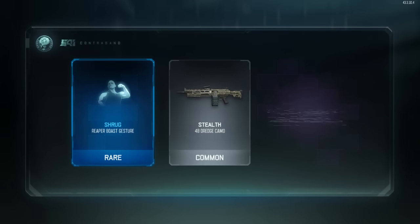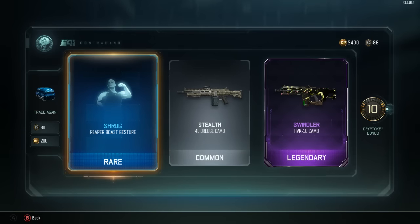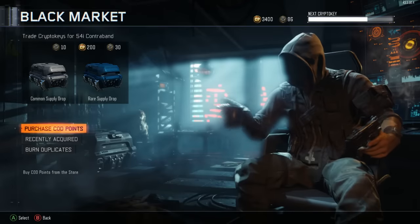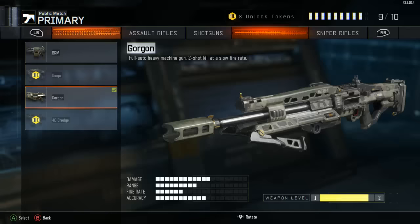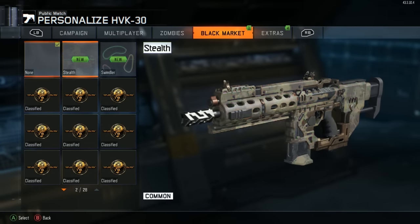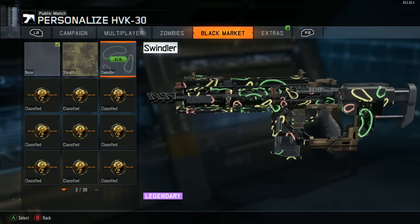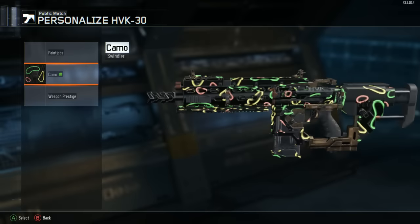Holy shit, what is that? Swindler on the HVK-30 - I hope that looks as cool as the preview. Shrug, Reaper Boast - we'll see what that's all about. 10 crypto keys! Let's check out the HVK-30 with that camo - it's assault rifle. Oh yes, look how silly that is - a bunch of like floating neon jelly beans. Swindler is pretty sick, I can get down on that.